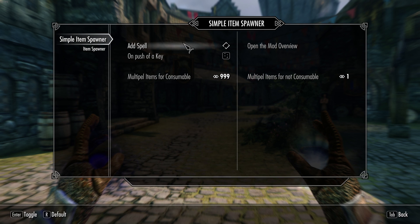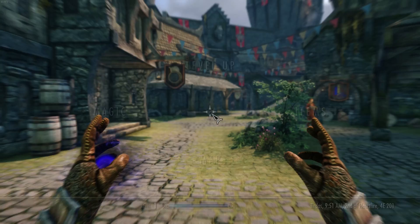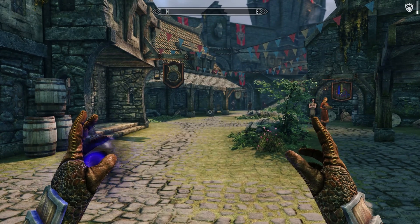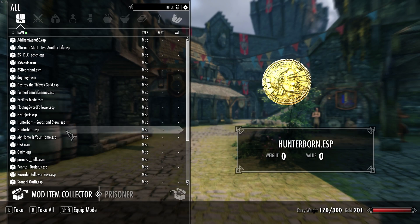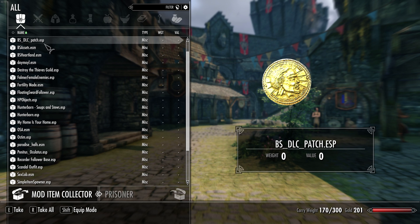Let's delete the spell again. You can have the spell when you need it and delete it when you don't need it and it will be gone — so you can't cast it anymore. Let's hit the key, and you see it will open it up. You can do exactly the same.